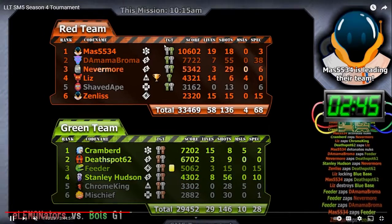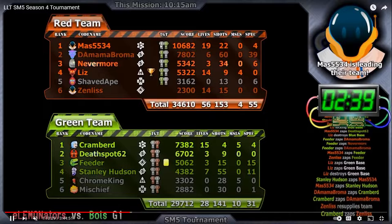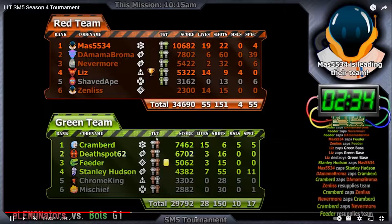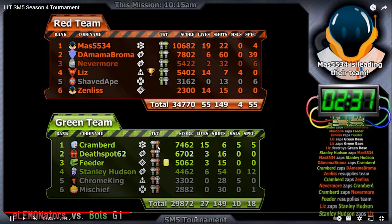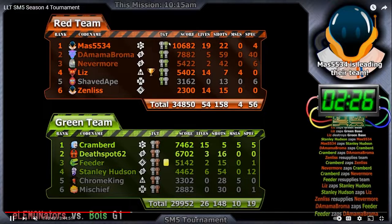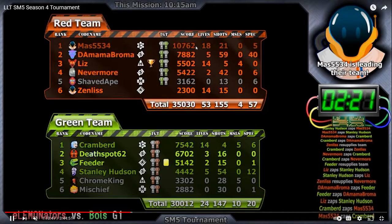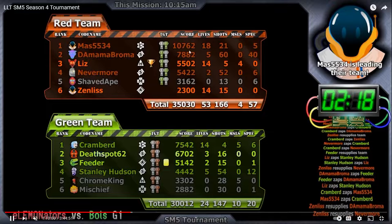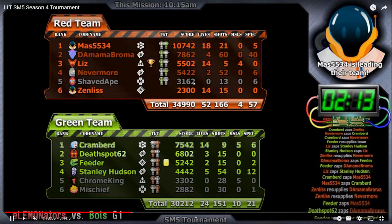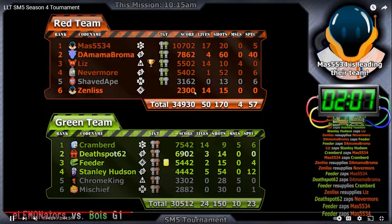When a player tags a base they'll get the symbol for that base next to their score, appearing right here. Both teams can tag the neutral white base in SM5, and you can also tag the other team's base — green can tag the red base and red can tag the green base. You can tell from the score individually how many bases have been tagged because they're worth a thousand and one points. So a player with a two at the end of their score has tagged two bases, zero at the end means zero bases.